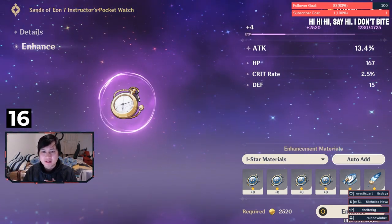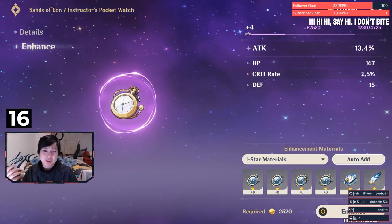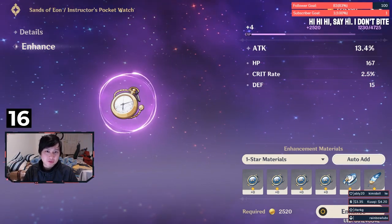Upgrading your artifacts is going to let you clear higher content, hit higher AR ranks, and clear things faster so you can start farming sooner. Before feeding a plus-16 artifact into another, I'd probably look at putting it on another character first, especially because you're going to need 8 characters for Abyss — two teams of four.